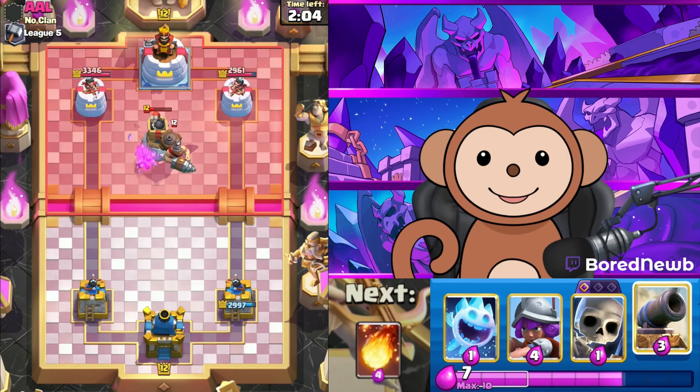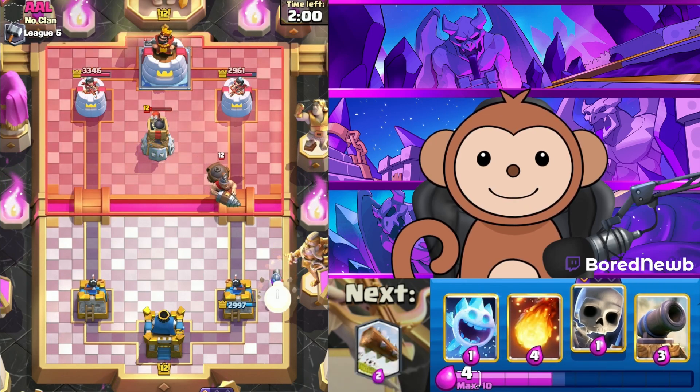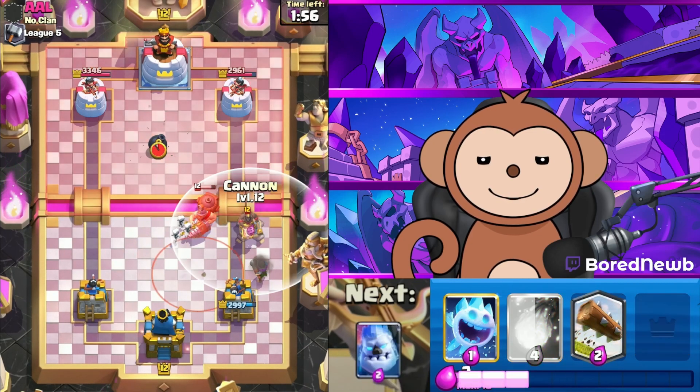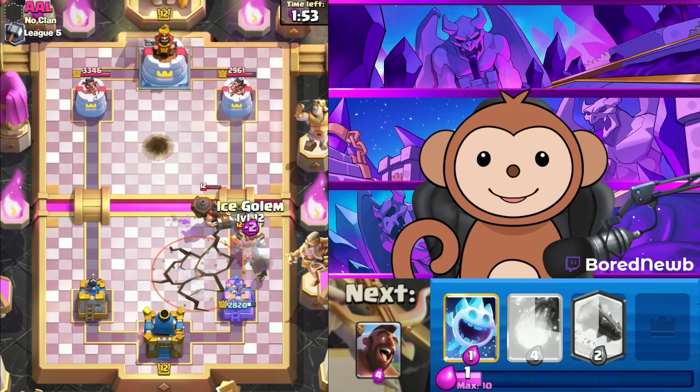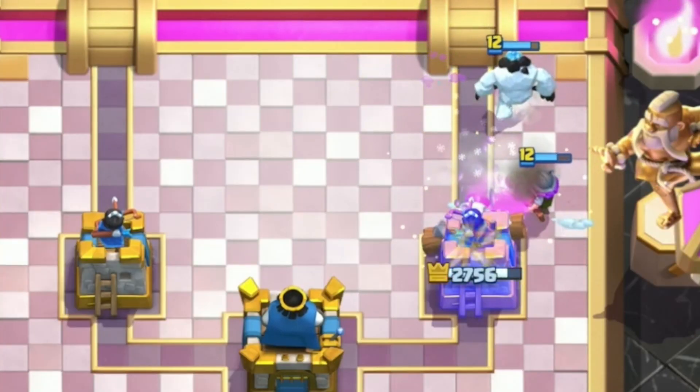He's got Earthquake, so let's get the Musketeer down first, Larry Mo and Curly in the middle. Let's wait a second — put the Cannon over here, body block with Ice Spirit. Ice Spirit, Ice Spirit — thank you.